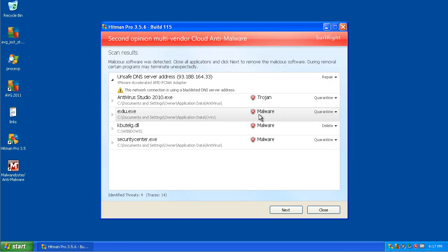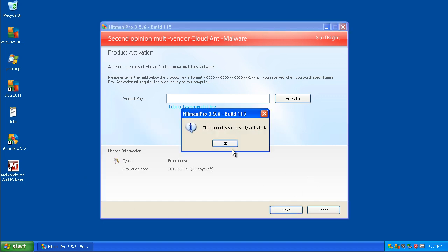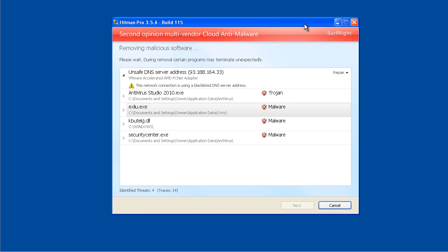As you can see, HitmanPro found one, two, three malwares. The DNS server address — they're trying to change my IP and such. Antivirus Studio. I'm actually going to remove these, and whenever I do this it will let me update. Hopefully it does not do anything stupid.